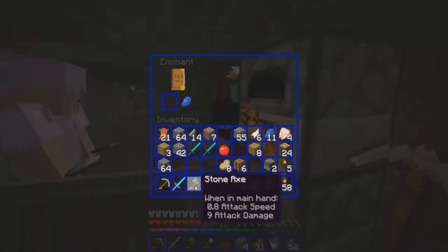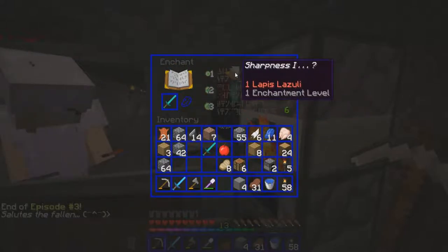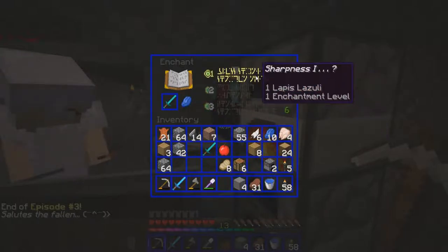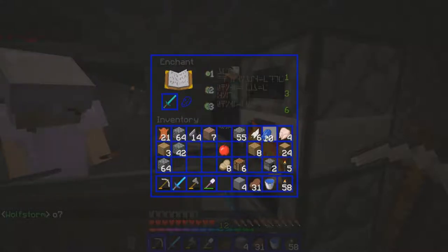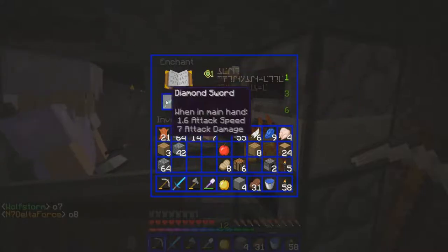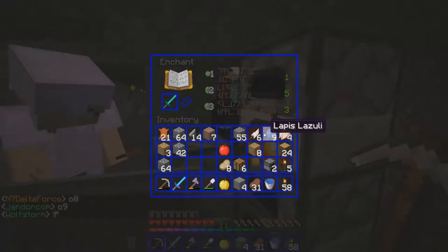I can enchant my shovel. Let's see what we got here — sharpness one. All right, let me put that on there. Is that what you have on yours? Yeah. Let me see — you don't have a golden apple yet, do you? No, there's one for you. Knock back? I don't want knock back. Let me enchant this two more and then I can start sharpness one.